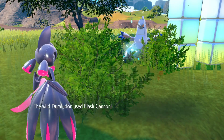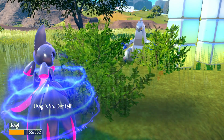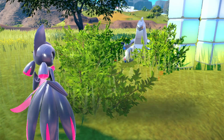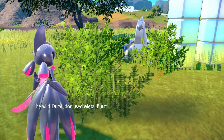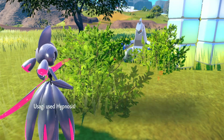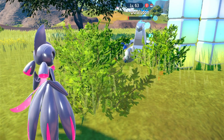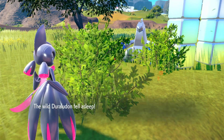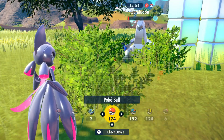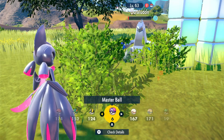It woke up — Flash Cannon, that's gonna hurt. That's okay, I have a full party. We're going to put it to sleep — please sleep. It missed. It failed — I don't know what the fail condition is for that. Duraludon is asleep. Now, what kind of ball — I'd like to get it in a Beast Ball. I think I have a couple. Let's see: two Beast Balls, Moon Ball... my other one's in a Lure Ball so I won't do that. Yeah, let's try a Beast Ball — fingers crossed.